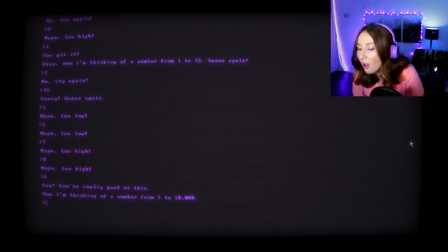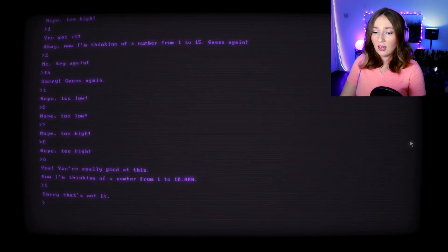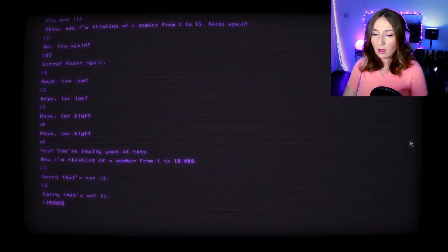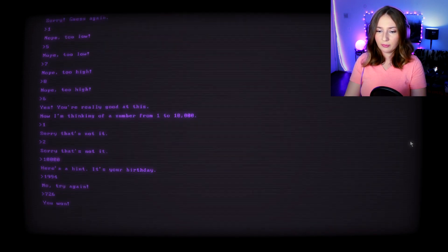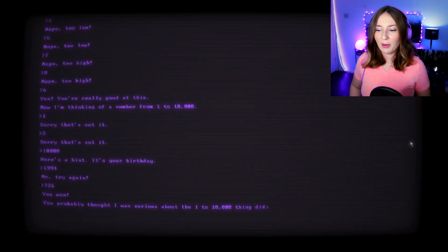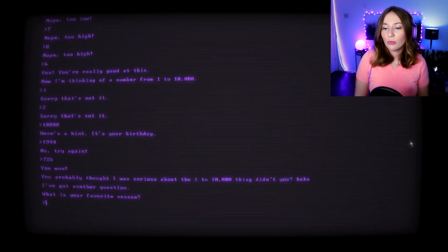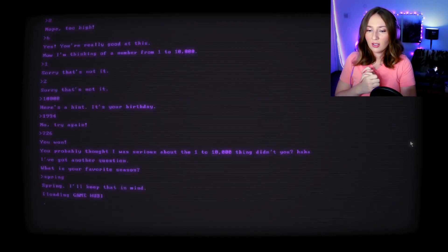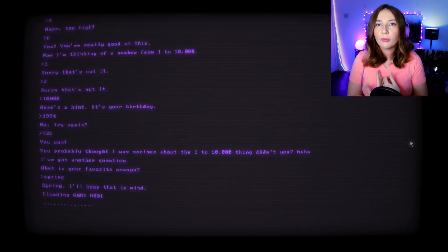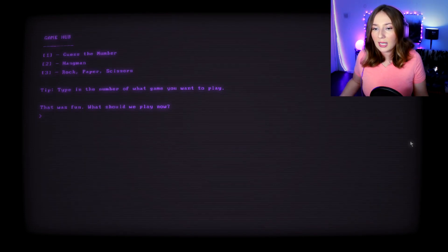Six! 'You're really good at this.' Now a number between one and ten — I hope we're not gonna be here for an hour. 'Here's a hint: it's your birthday.' Seven-twenty-six. 'I won — you probably thought I was serious about the one-to-ten-thousand thing.' You scared me, that was a good prank. 'I've got another question: what is your favorite season?' Spring. 'I'll keep that in mind.' But you're not answering these questions for me, Bob — friendship is a two-way street.